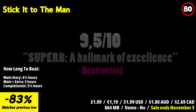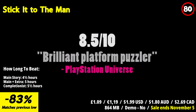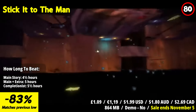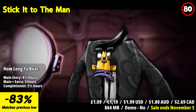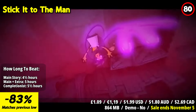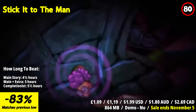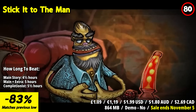Stick It to the Man is a zany and hilarious adventure game that will leave you in stitches. You play as Ray, a hard-hat tester who suddenly gains a strange power to read minds. This bizarre ability propels you into a mind-bending journey filled with puzzles, humor, and an intriguing story. One standout feature of Stick It to the Man is its offbeat art style, reminiscent of a pop-up book come to life, with hand-drawn characters and environments bursting with creativity and charm.